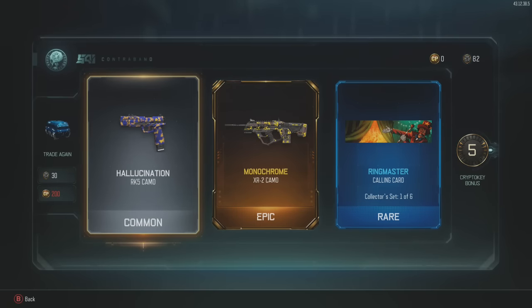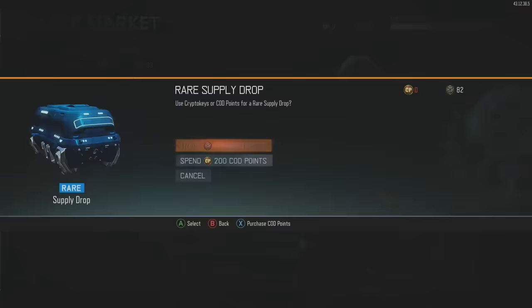There's a brand new camo glitch in the game now — you can probably look it up or I might make a video on it tomorrow. You can get any camo on any gun you want, so leave a like if you want a video like that.